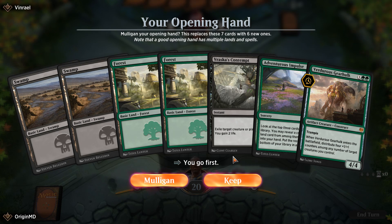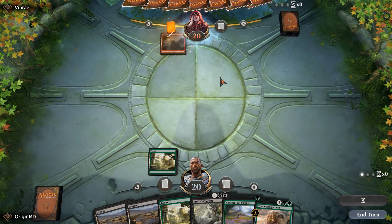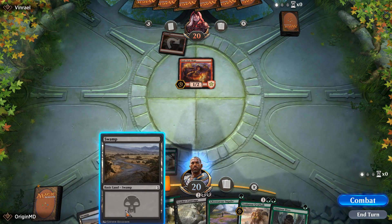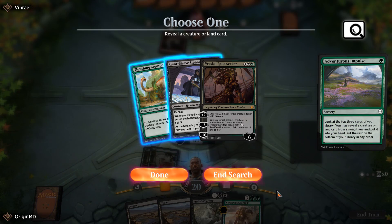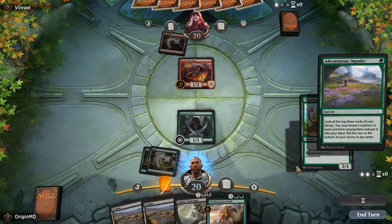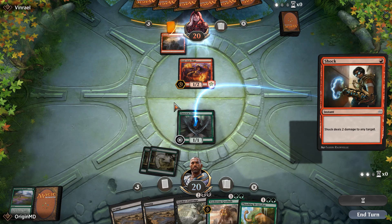We're going first and we only have Adventurous Impulse to keep us company. I think I'll say go and see what our opponent is playing — and it's Mono Red. Let's use Adventurous Impulse and see what we have. The Trashing Brontodon is going to be better since it's beefy enough. Let's see if our opponent has removal — yes indeed, our opponent has Shock for the Llanowar Elves. He hits us for two.